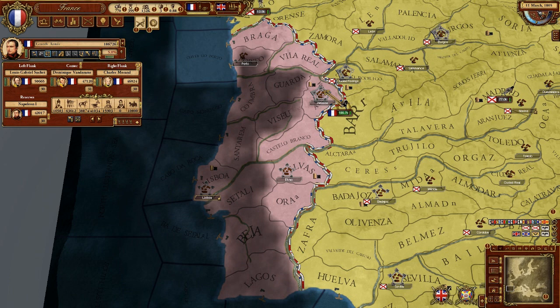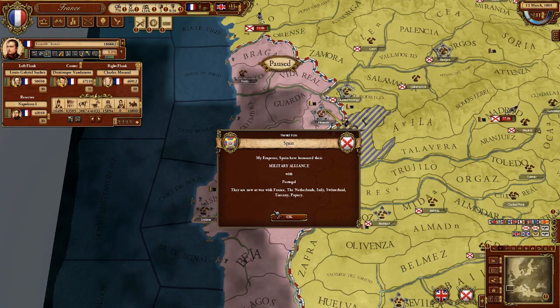We have four diplomats, so we're going to go down to Portugal and declare war. It says they're guaranteed by Spain, but I don't think Spain will attack us because we're hanging out with Spain right now. We're going to send this in. Starting to invade Portuguese cities at speed 3, which seems like a good pace.